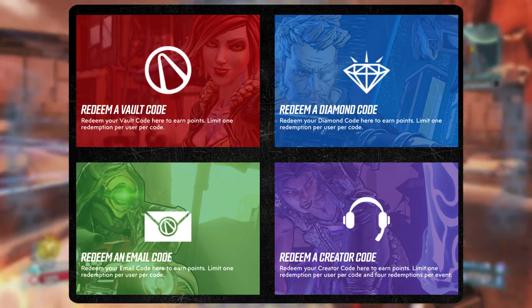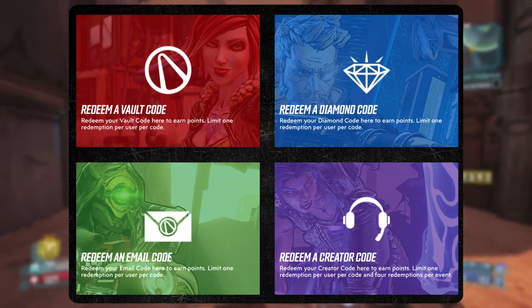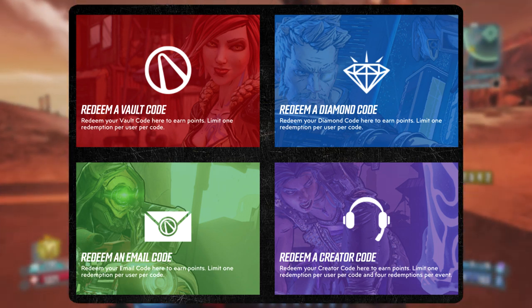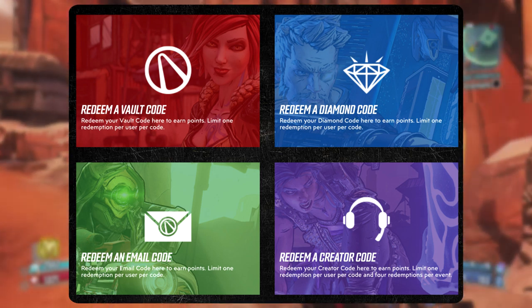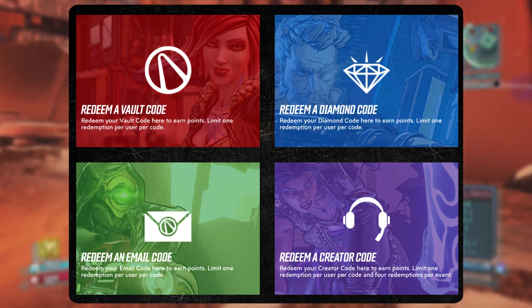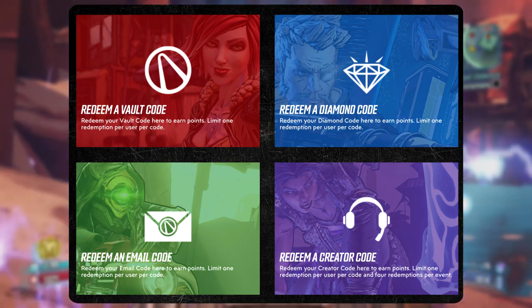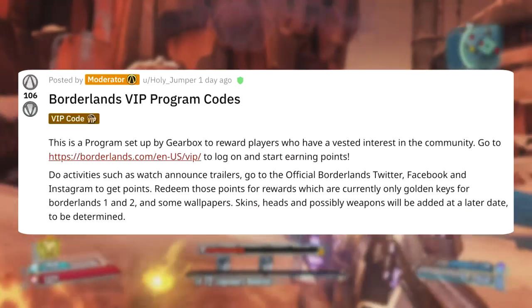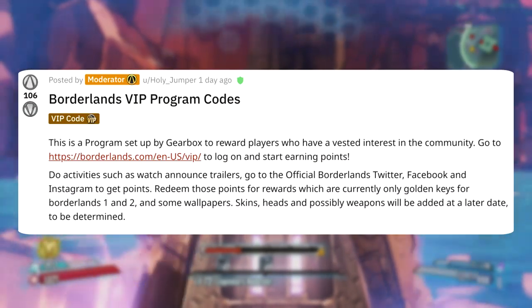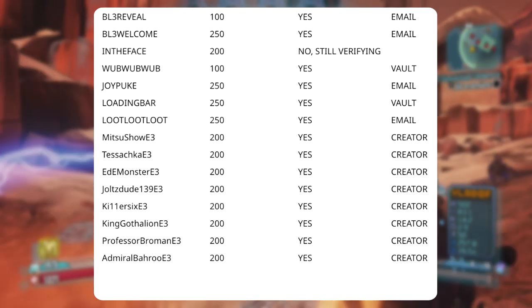Within 48 hours of the gameplay reveal you could have typed in creator codes and gotten a few points, but they expired after 48 hours. Email codes are also self-explanatory — they are the ones sent out from emails — and vault codes are the ones given from Gearbox, but I'm not 100% sure, and I don't think we've been given any diamond codes yet. Over on Reddit, one of the moderators, Holy Jumper, put together a list of all the codes that are active and what category they go under.